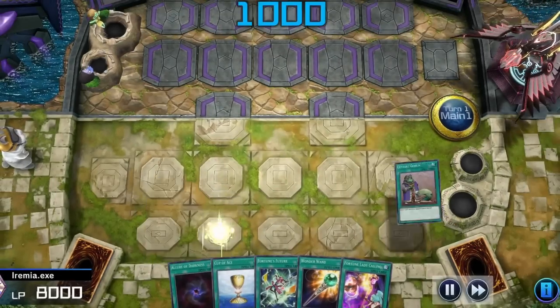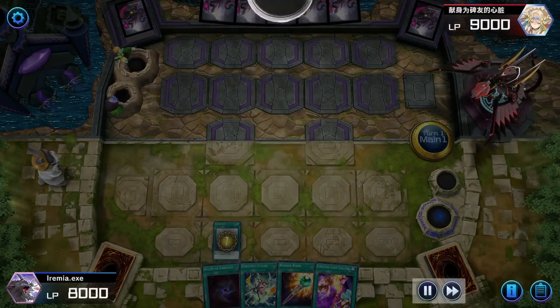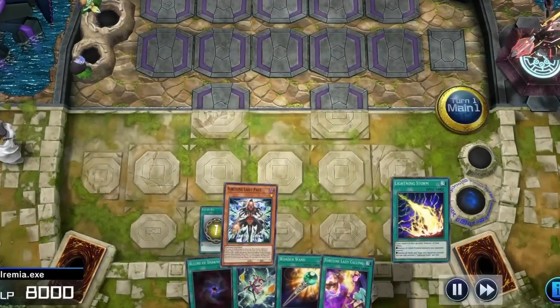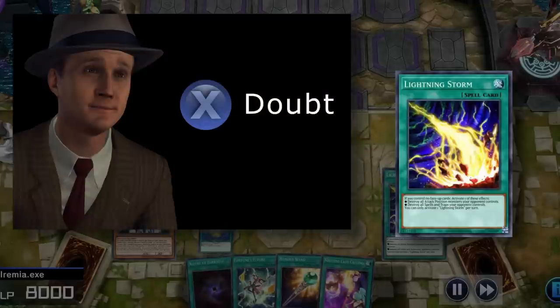Play an Upstart Goblin, draw a card, flip a coin for Cup of Ace, score a heads, and draw a Fortune Lady and a Lightning Storm. That's not a card draw spell. Well, let's just ignore that for now — I'm sure it won't form the primary game plan for the deck or anything.